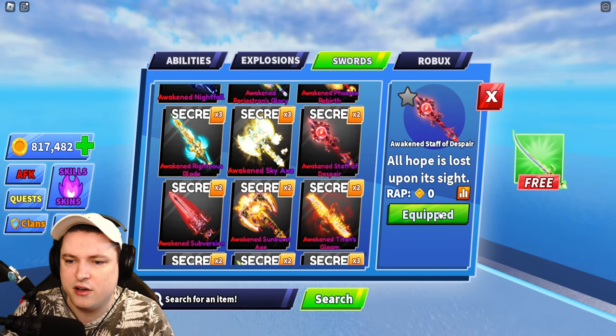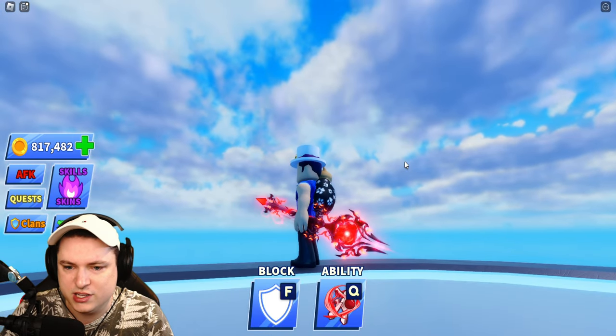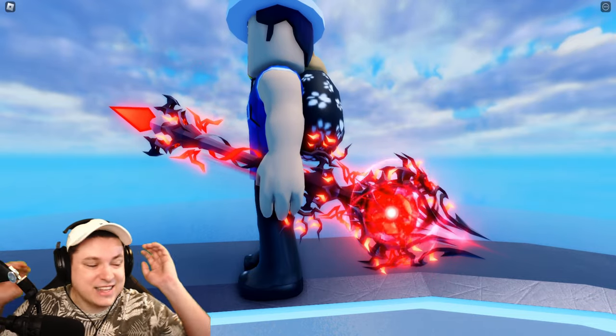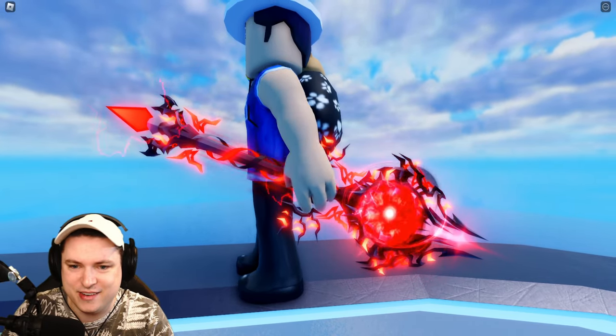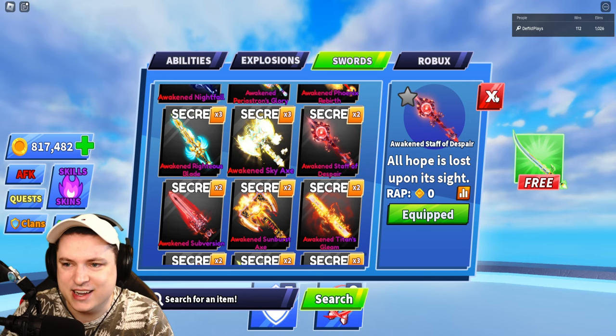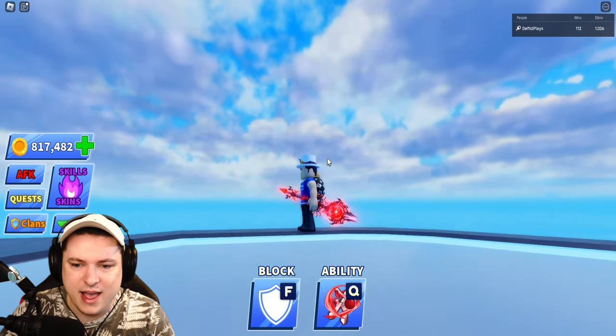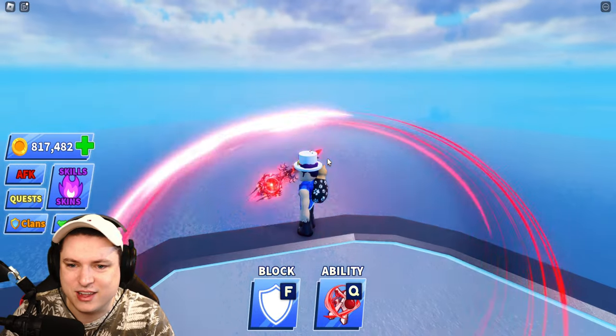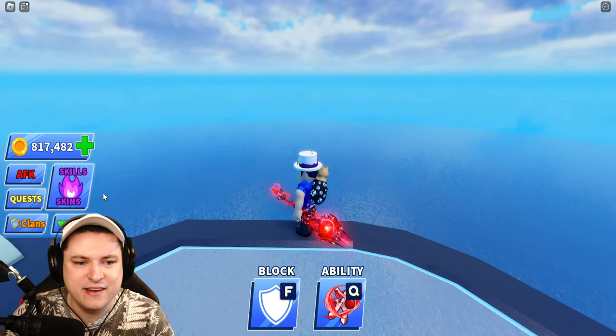The Awakened Staff of Despair — all hope is lost when you see this one. I love the staffs in this game, look how crazy these look, these things are amazing. Let's just go ahead and see if it has a cool animation — it does! Nice little clang and red. Beautiful.